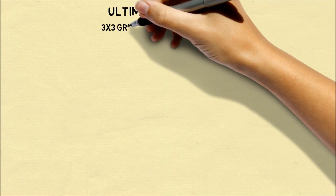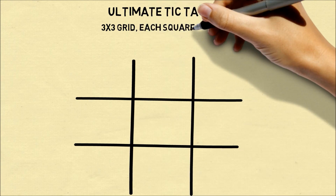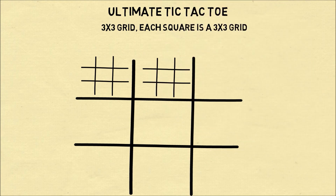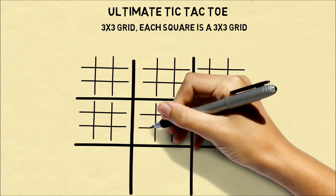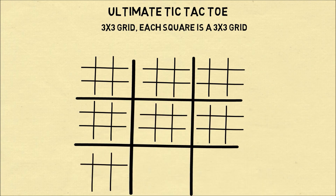Ultimate Tic-Tac-Toe is also played on a 3x3 grid, but each of these squares also has a 3x3 grid inside of it. Since each 3x3 grid has nine possible squares to play, this means this game has 81 different squares where you can place an X or an O.